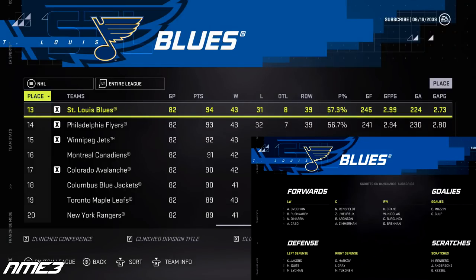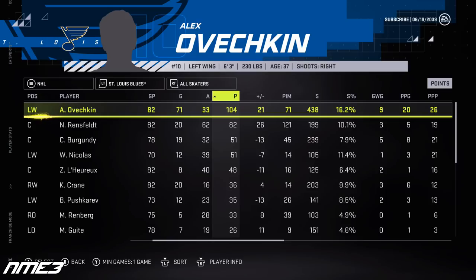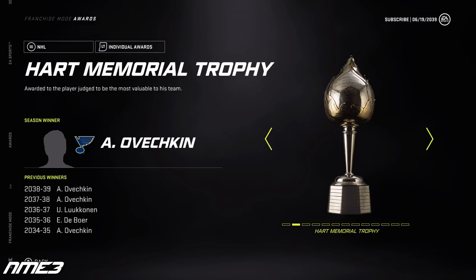St. Louis is still competitive, finishing 13th in the NHL and making the playoffs again. For the second straight season they lost in the conference finals, this time to the LA Kings. Ovechkin had a 71-goal season along with 33 assists for 104 points, and in the playoffs tore it up with 25 points in 20 games. He still is at 96 overall and wins the same four awards as last year. In the offseason he signs again with the St. Louis Blues for two more years.